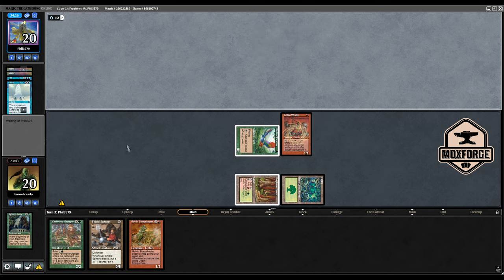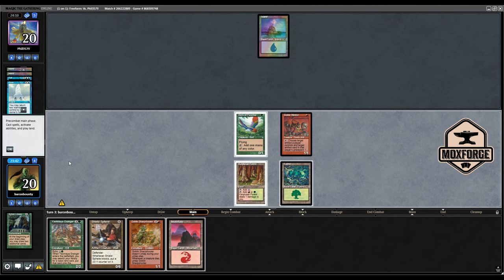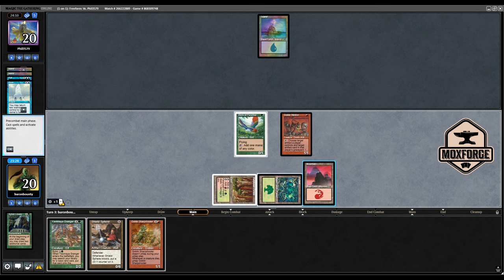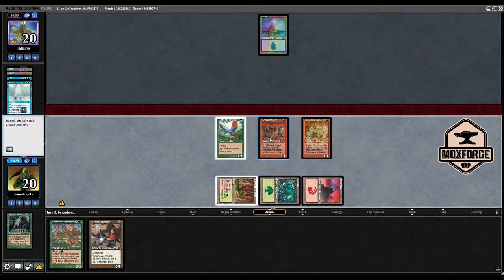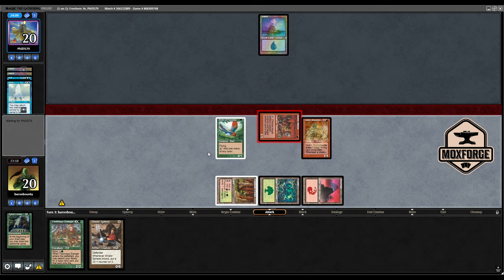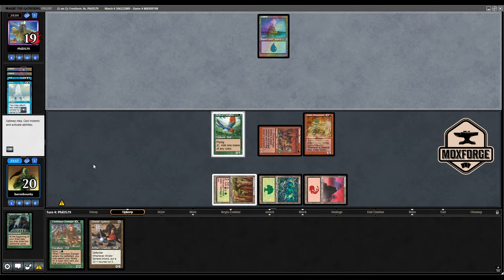Maybe Gush? Yes. Mountain is fine. So what do we want to play? Ramping up is not the greatest thing to do right now. I want to get the Sharpshooter down — I think it's a card with a higher impact, if our opponent does not have any counter mana up.